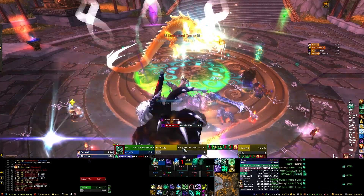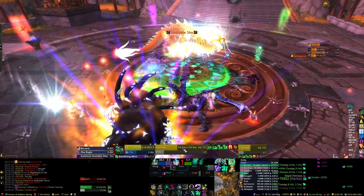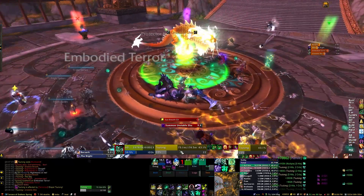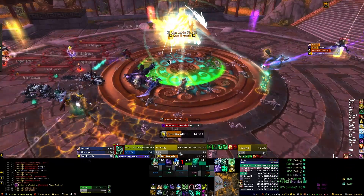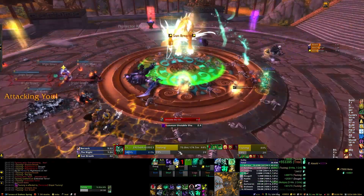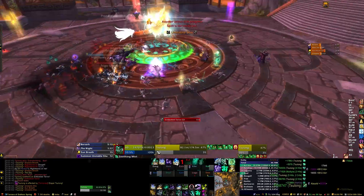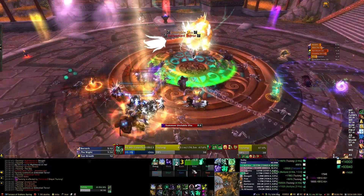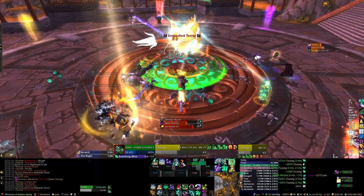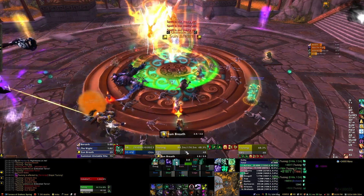For DPS priority, we found: Terror first — burn it down quickly so you can position the Fright Spawns in front of Sulong for the breath. Then focus on the Unstable Sha so they don't reach Sulong, because that will prolong the fight with extra damage you have to make up. Lastly, the Fright Spawns — they're very annoying because of the fear and damage, but they don't negatively impact Sulong's health directly, so they're just an annoyance to the raid.